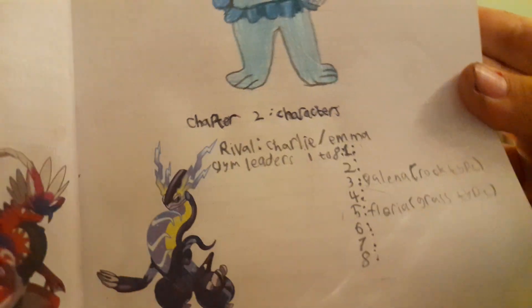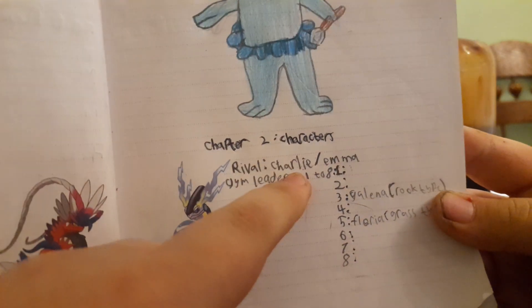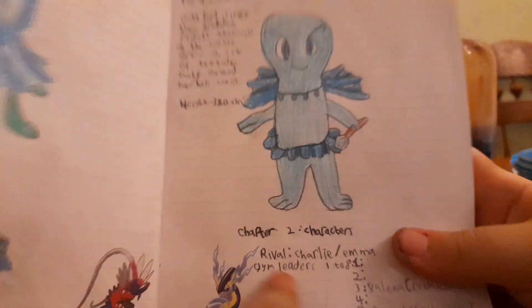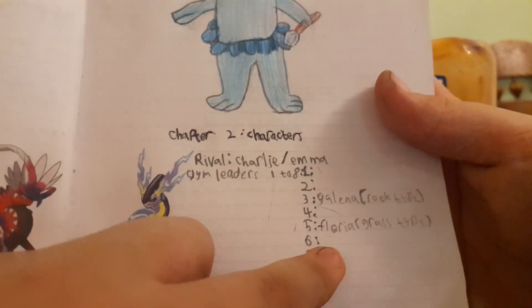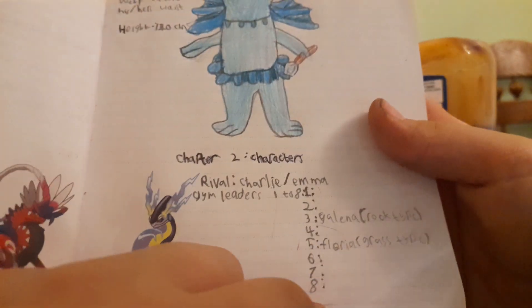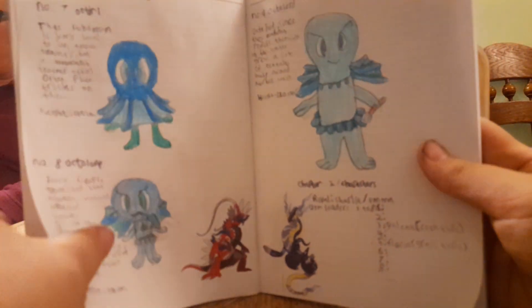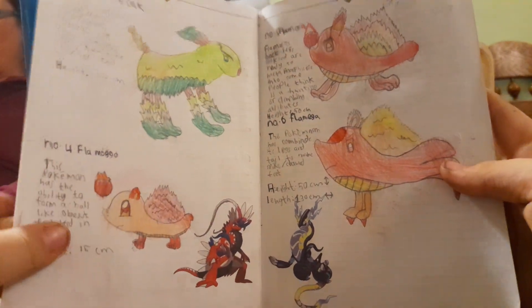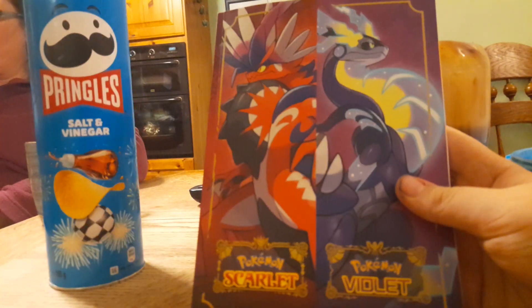Next up are the characters. The rival is Charlie or Emma, depending on which character you chose at the beginning. The gym leaders so far: Galena, the rock-type gym leader, and Floria, the grass-type gym leader. If you want to suggest gym leader names, comment them below. Make sure to like and subscribe. This is my fake Pokémon region — the Winoan Region.